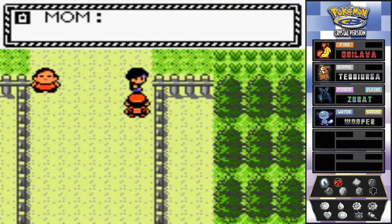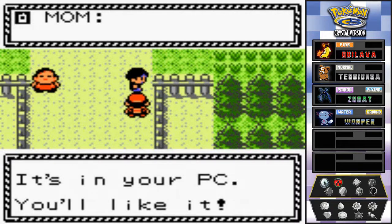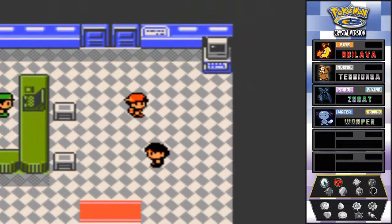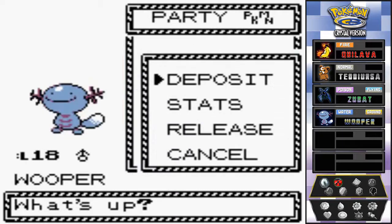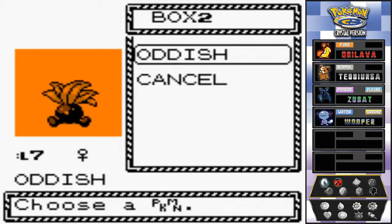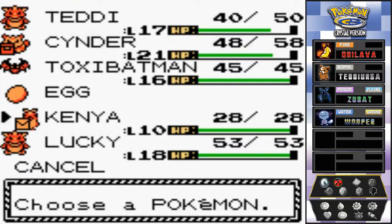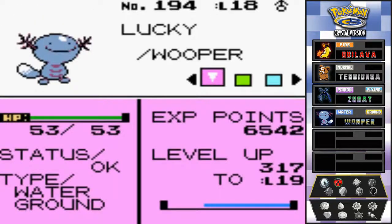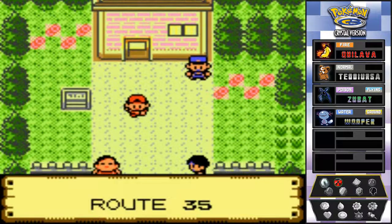Mom calls saying she found a useful shopping item and bought it with my money - it's on my PC. Then I remembered we can always go into the Pokemon Center PC and deposit our Pokemon to heal them, then withdraw them back fully healed. There's my Oddish - and I get back Lucky. It works on this one too - my Whooper is now fully healed just by going into the PC. So it is not the end of Lucky after all. Back on Route 35.